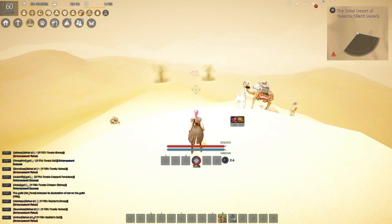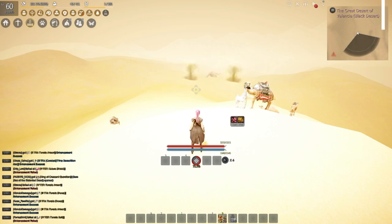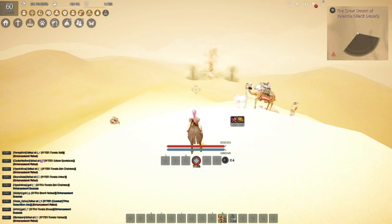Now, two of these five things we're covering today are in my real life money spending video, so if you do have some extra cash you want to throw down, definitely check that out. First off, we're getting 200 points per day now, and secondly, there are events where you can get extra loyalty points, so keep an eye out for those.